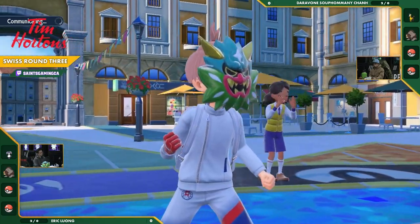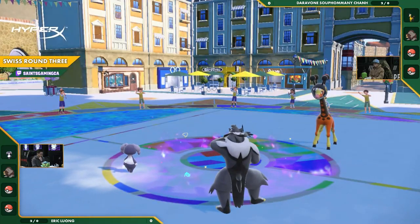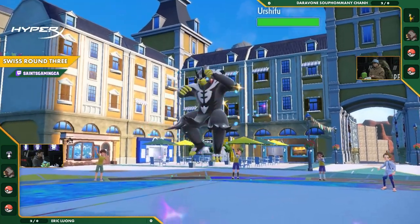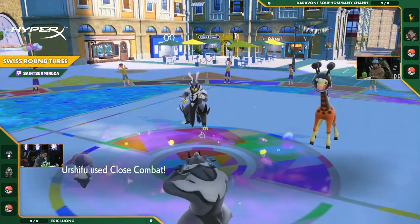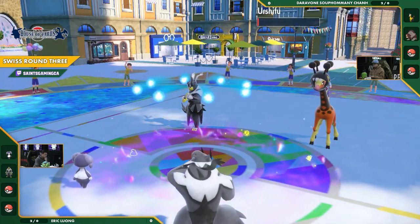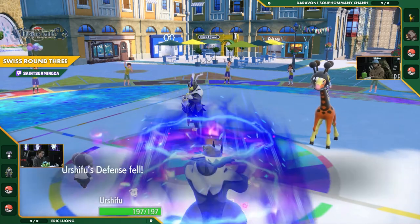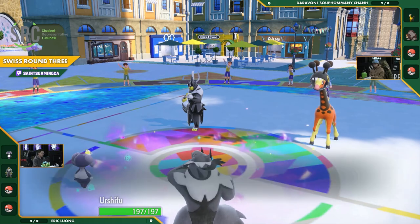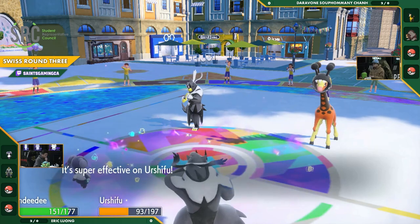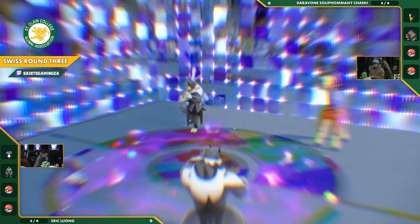I have a feeling we're seeing either a swap out or a Tera because there's only buffers at that point. And now there it is — Urshifu Rapid Strike coming out here. Oh, the Close Combat! It takes the Close Combat — oh, it lives! Does it have a Focus Sash or was that just lucky? It did have the sash. That's going to be Focus Sash going down, defense falls. And now who's going to win the speed battle here between these Urshifus? Dazzling Gleam comes out and sets up the Trick Room.